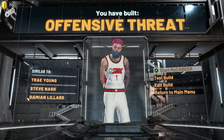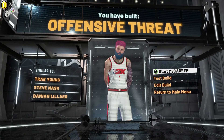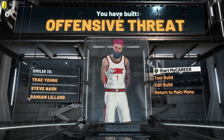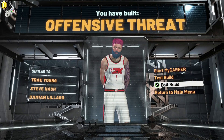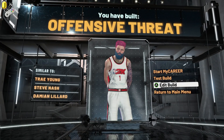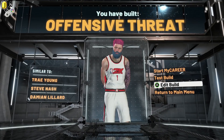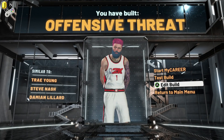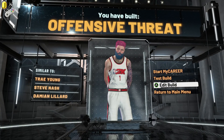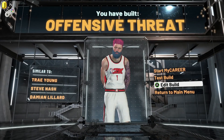Offensive threat — wait. That kind of throws a wrench into my video. This was meant to be a playmaking shot creator. I'm guessing that messing with the attributes changed it from a playmaking shot creator to an offensive threat. But I think for this video I'm going to leave it like that. It's going to be three different pie charts. So if you want Hall of Fame shooting and Hall of Fame playmaking, go with this build.